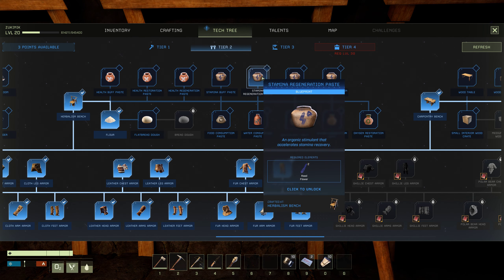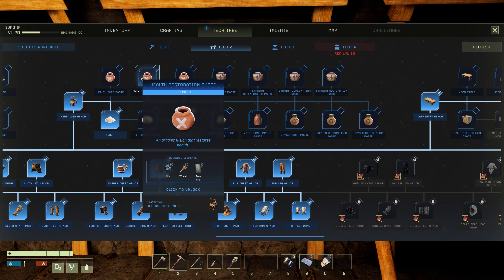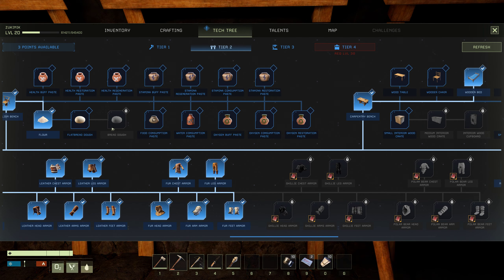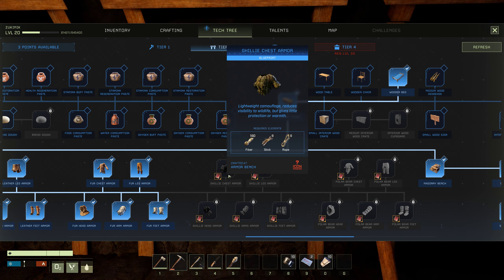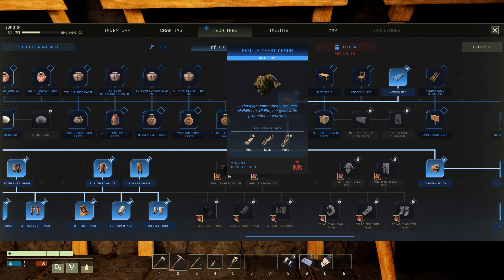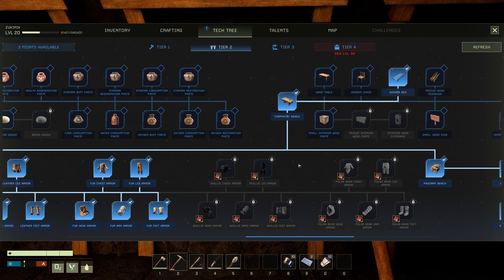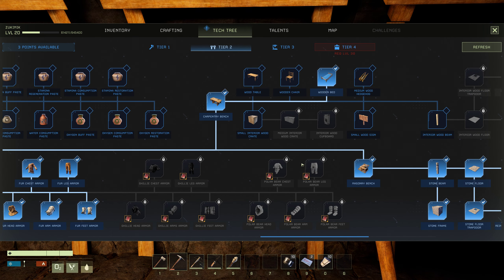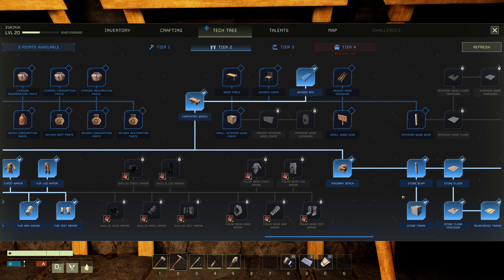Restoration, stamina, health — all of these options. There is so much stuff. Some kind of camo or ghillie suit or something. Icon missing — what the hell? It's locked anyway, I can't research that. Small interior wood crate — used for what? Who knows.